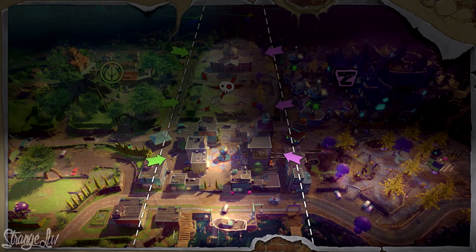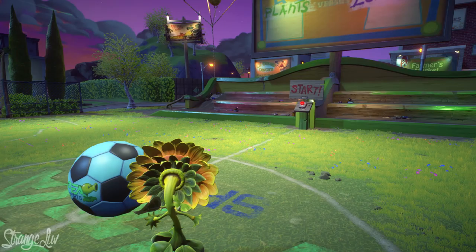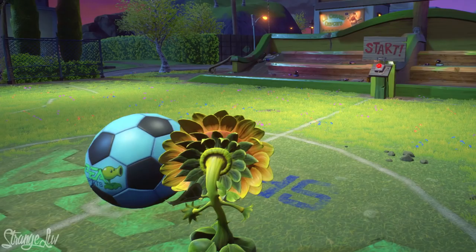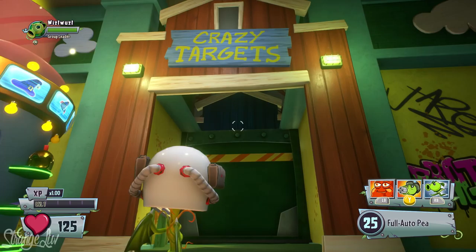There's also a lot of other stuff on the lower section of the map. In the lower left corner there's a soccer field, and we briefly get a close-up look at the field with a sunflower. If you look closely at the logo on the soccer ball and the field, it says P-Sports — it's supposed to be like EA Sports but spelled P-E-A. Under the scoreboard there's a start button switch, which means there's probably going to be some sort of soccer minigame on this field.